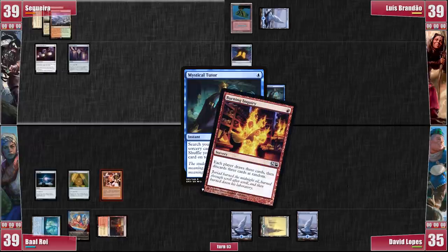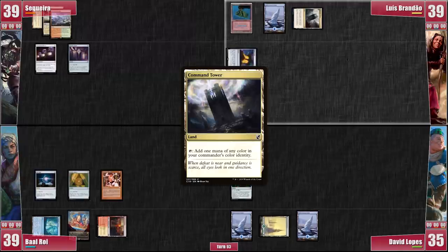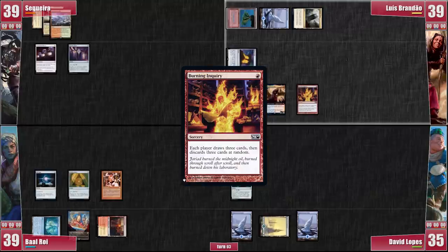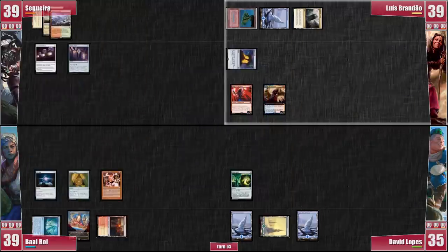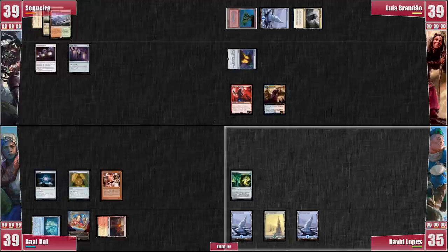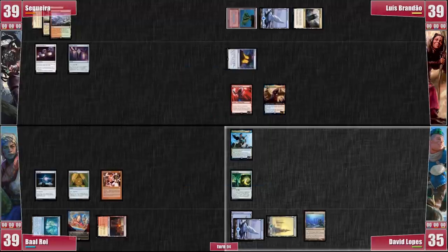Luis gets himself a Burning Inquiry, hoping to disrupt David's path to victory! Luis keeps his positive Mana Crypt streak going — he plays a Mountainous Command Tower and casts Riel! He follows it up with a Burning Inquiry! We all draw 3 cards and discard 3 at random! David does indeed discard the Walking Ballista, which is a victory for all of us! Riel draws Luis 3 additional cards, and he then lets David go to his turn. A bit annoyed at the odds game, David plays the Mountainous Academy Ruins and then decides to cast Kinnan, making us wonder if he has a way to kill the Magus and use the Ruins to get back his Ballista and win!